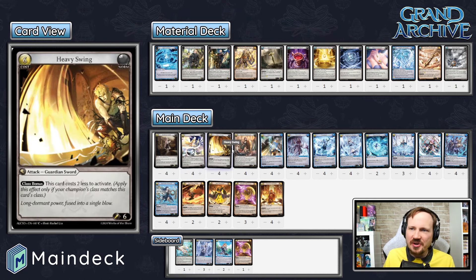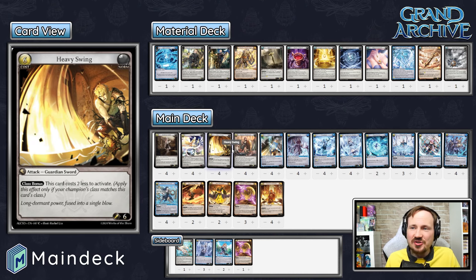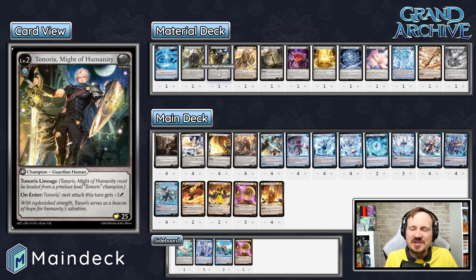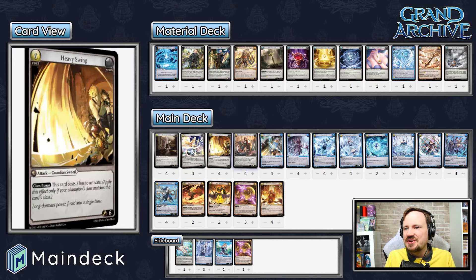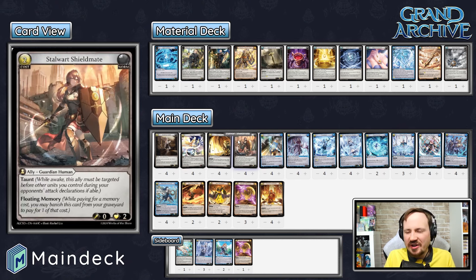We have four copies of Heavy Swing — it's a massive amount of damage often played in Tenoris decks because it just closes games and shuts the door before your opponent realizes it's going to happen. It's a great source to use with Tenoris Might of Humanity — an incredible nine damage swing when your opponent doesn't have anything to interact with. Stalwart Shieldmate is another floating memory option and a taunt to keep your other units safe, including Tenoris. Stalwart Shieldmate and Academy Guide are best friends — they have to attack the Stalwart Shieldmate before they can even dream of going after Academy Guide.